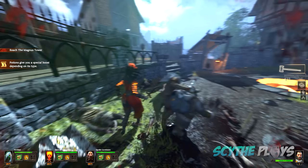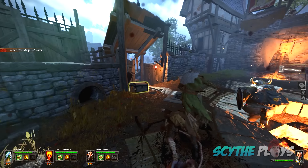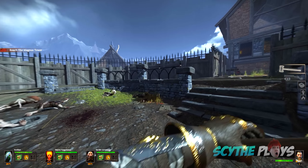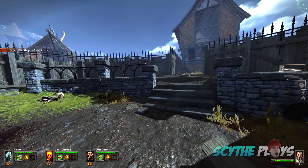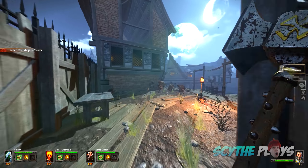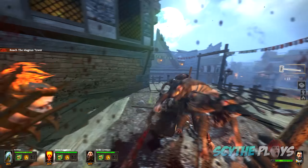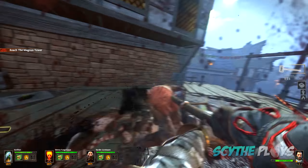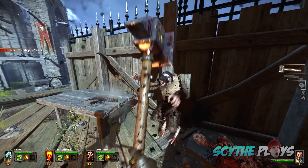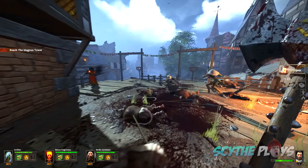This character doesn't do much single-target damage with a normal left click, but his sweeping damage is really where it's at. You can hold left click for a fully charged heavy attack for maximum damage, or release it at a more opportune moment. I just find it so gratifying using this guy, knocking enemies back while my teammates finish them off.